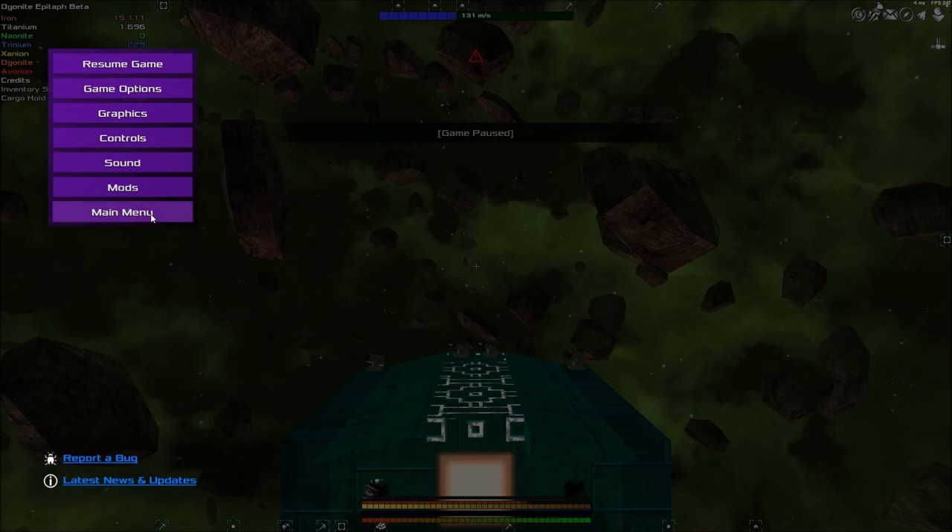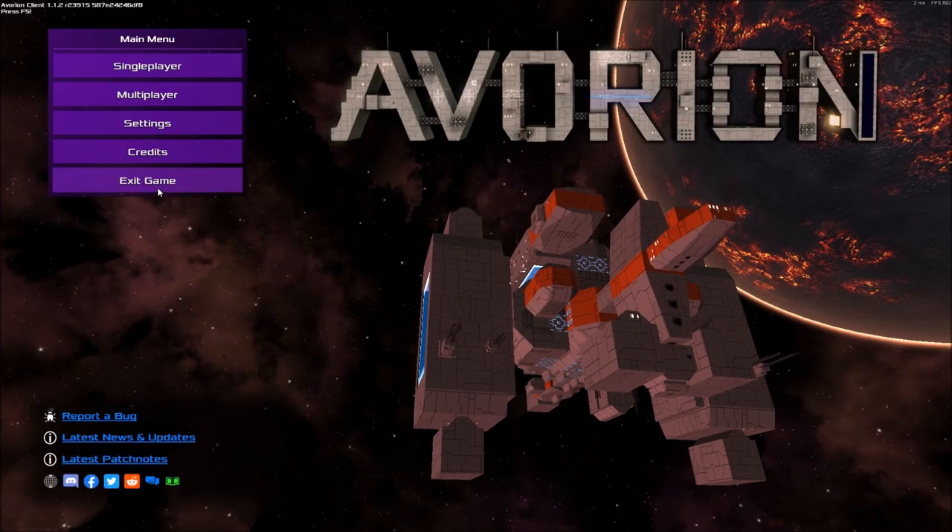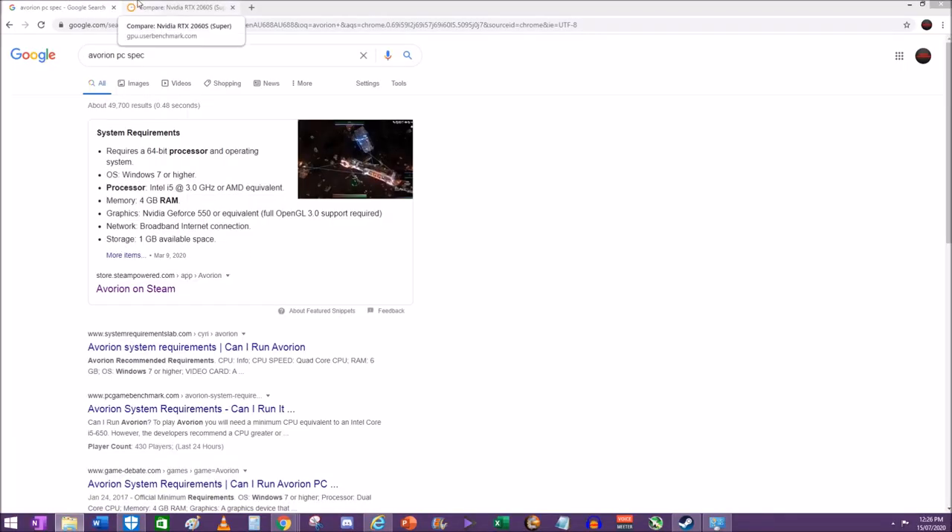I bought a new graphics card thinking I'd improve my performance and that did not happen. The system requirements for Avorian are: 64-bit processor, Windows 7 or higher, Intel i5 at 3GHz or AMD equivalent, 4GB of RAM, and graphics card Nvidia GeForce 550 or equivalent. I want to dispute something here - I don't think this is right to properly play this game in its entirety.